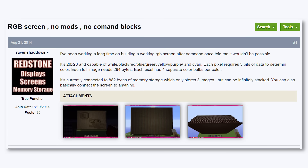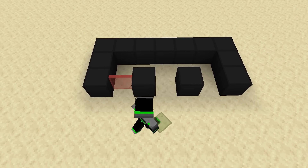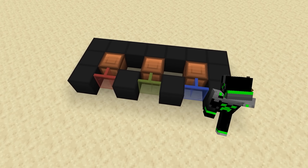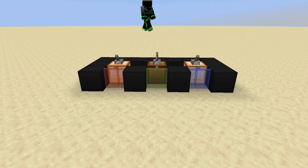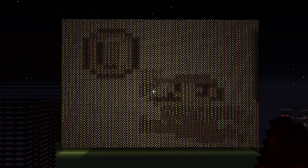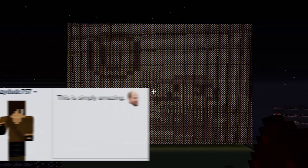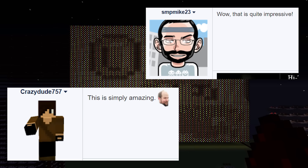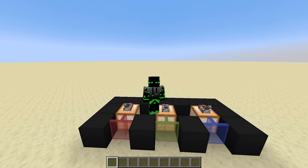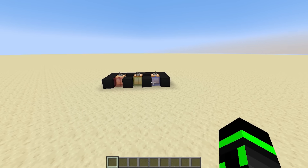In August of 2014, a player named Raven Shadows made a post titled 'RGB screen, no mods, no command blocks.' Raven showed that if you place red, green, and blue stained glass and put light sources behind them, it'll glow red, green, and blue. Since each light source can either be on or off, this technically creates eight possible colors. You have to squint a little bit to see the colors properly, but honestly it's not bad. The reaction was extremely positive, with many people citing it as one of the coolest inventions out there. So at the time, stained glass was thought to be the best answer for a while.